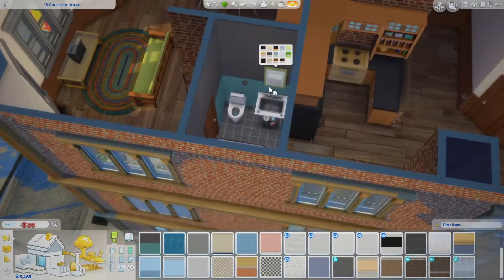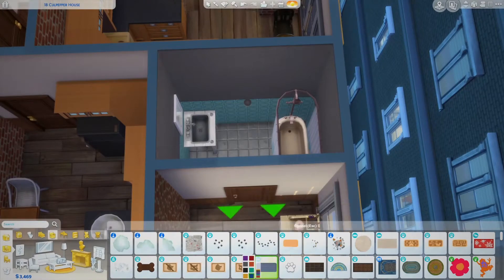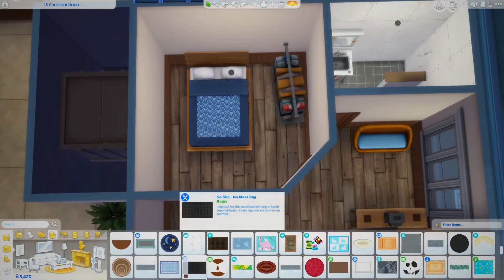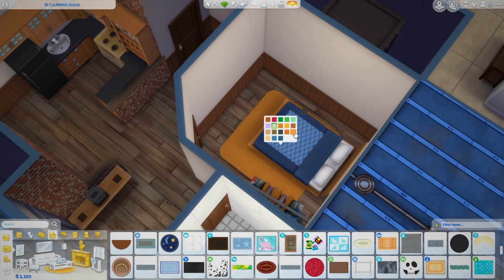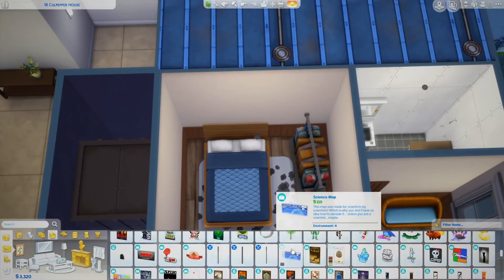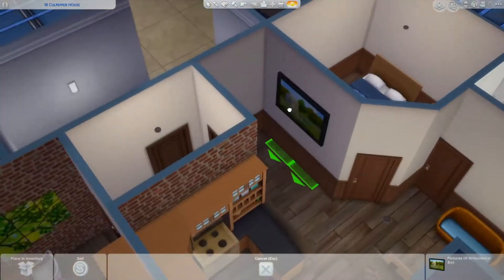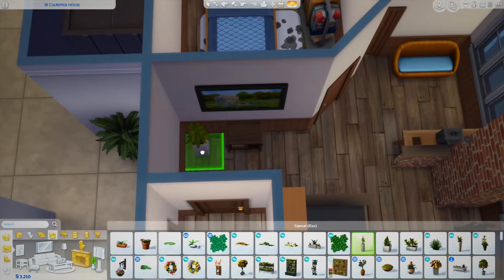I initially went into the bathrooms with this blue and black wallpaper tile, but I ended up changing it towards the end because I just think it's too dark. The rest of the apartment's tones as far as wallpaper and flooring are pretty warm, so it felt like a weird contrast to walk into the bathroom and have it really dark and blue and cool-toned. So I changed it to the same wallpaper but in white and yellow — you'll see when I get there.